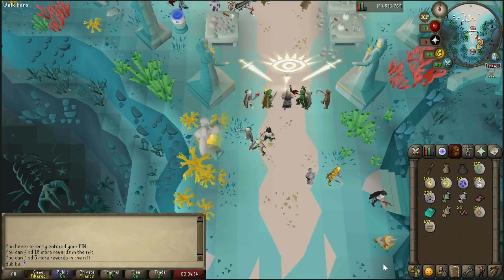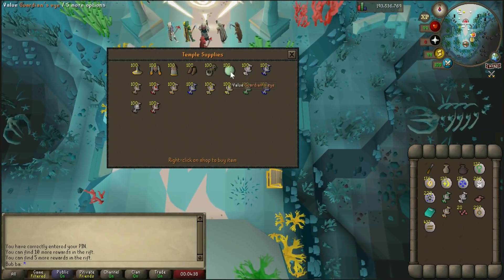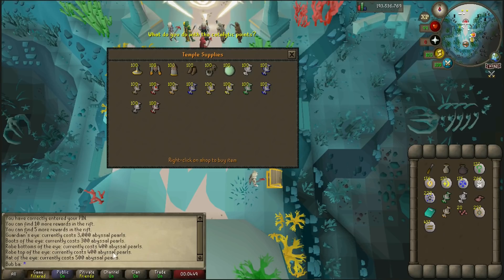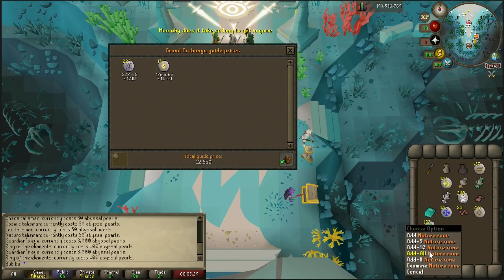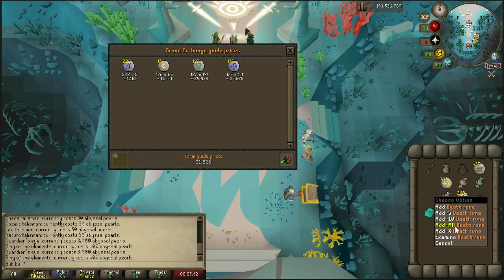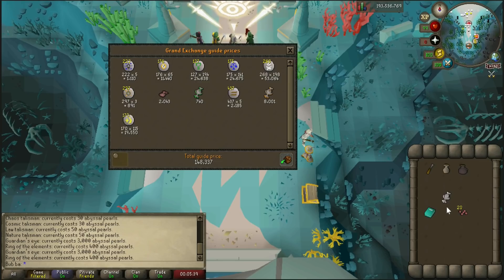If we go over to the apprentice, we can see the prices of all the extra loot from the store. This is where you use your abyssal pearl currency, and the total outfit comes out to 1,600 total points. Pulling up the price checker and putting everything in, 1 hour of loot from Guardians of the Rift on day of release gets you about 150k.